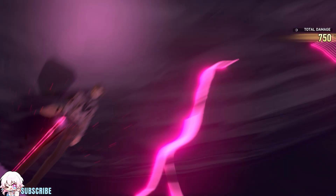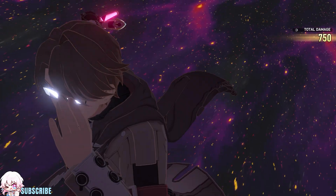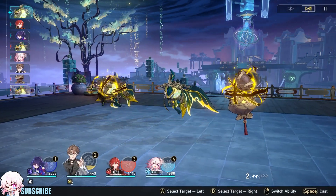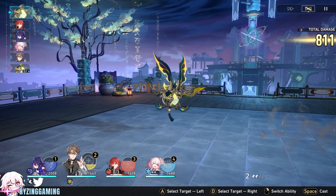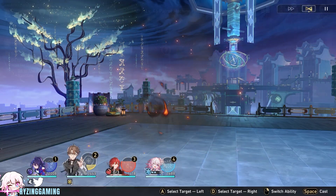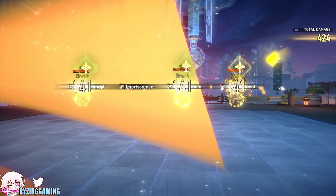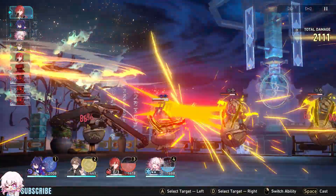Hi everyone! Welcome to a Honkai Star Rail character overview video for Weld. Weld is a 5-star imaginary type, and his path is the Nihility. As a master of control and debuffing, Weld is a strategic powerhouse that can significantly disrupt enemies and turn the tide of battles in your favor. With abilities like Gravitational Imprisonment, which creates a dimension to slow and imprison foes, his unique skills and impressive stats make him invaluable for diversifying your team and dominating the battlefield.